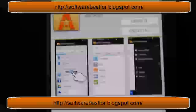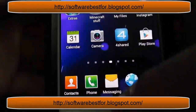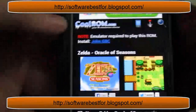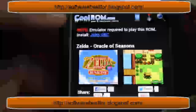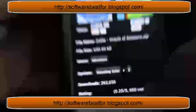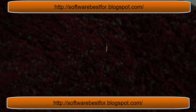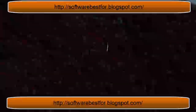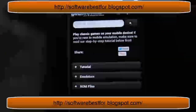After you have both of those, go into your browser. Go to CoolRom.com — C-O-O-L-R-O-M dot com. When you go into it, you're going to be on this screen.